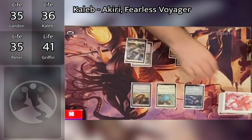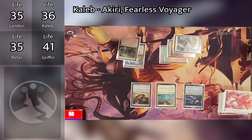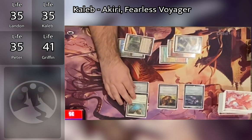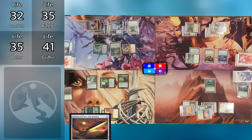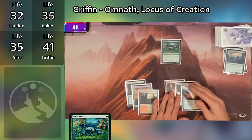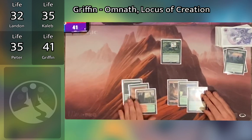Caleb untaps, draws, plays Rogue's Passage, taps Sunbaked Canyon — paying one life — adds three mana, and casts Sword of Feast and Famine. He equips it to Healer's Hawk, goes to combat, swings Healer's Hawk at Landon for three. The Sword triggers: Landon discards a card, Caleb untaps all his lands. Caleb passes. Griffin untaps, resolves Scute Swarm upkeep trigger, puts five +1/+1 counters on Scute Swarm — four total counters — draws for turn.